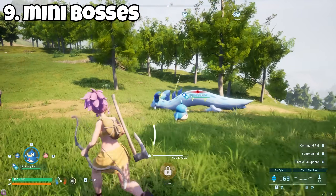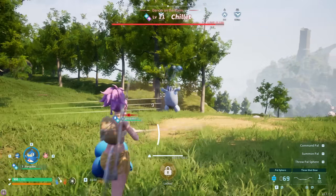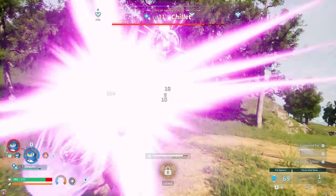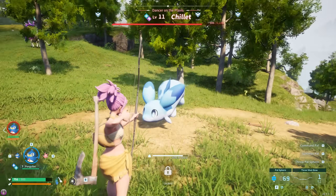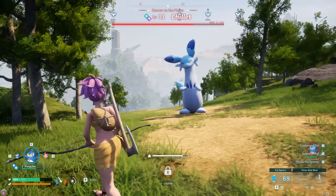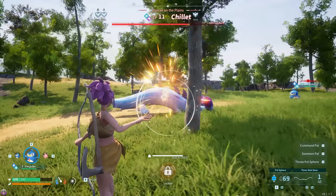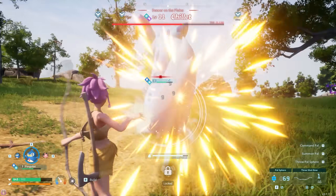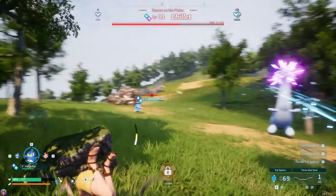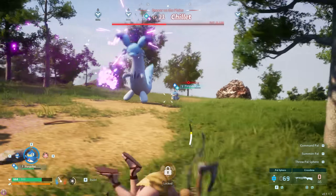Another boss-themed tip: you can farm the mini bosses — the ones on the map where you can see their little faces in a circle. Number one, especially starting out, it's a great way to learn how to fight bigger, stronger enemies, learning when to avoid attacks, when to attack, when to throw your pals out and switch them. They also give a lot of great XP, especially the lower level ones early in the game, and you can get some decent loot from them as well.